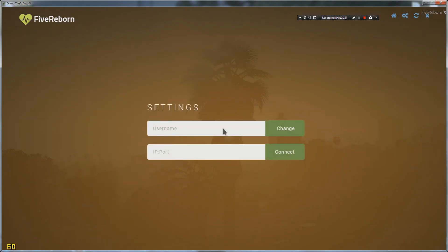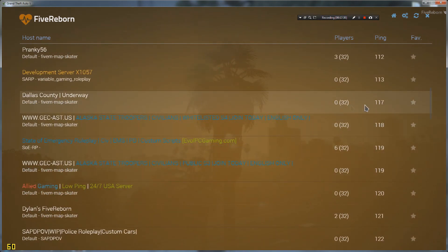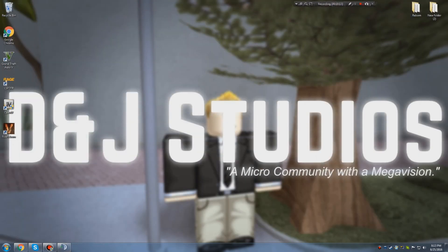Go to Settings and create your username. Then go to Home and you can explore all the servers. This one in particular — Dallas County — is Drake's server that we use for DNJ Studios roleplay. Thank you guys so much for watching. If you still have any problems, feel free to ask in the comments below or join our TeamSpeak and ask us there. We're on pretty much daily. Hit that like button and I'll see you guys in the next video!